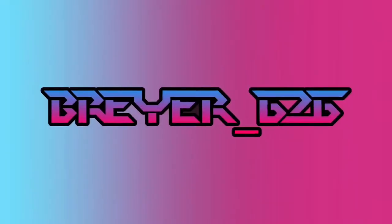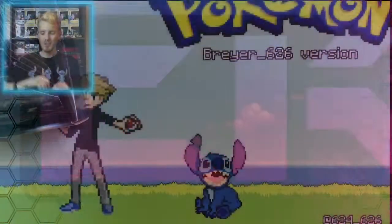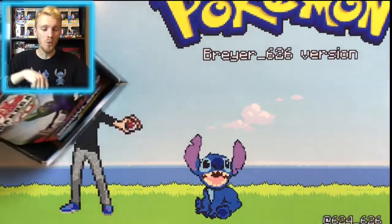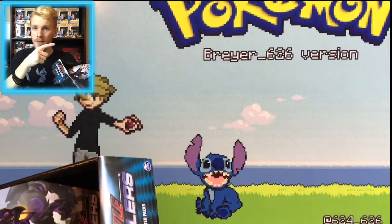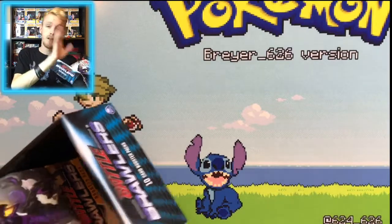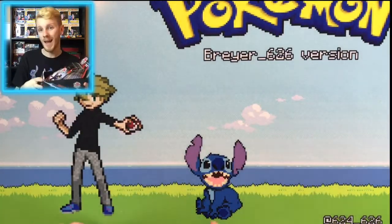Alright, so we got our second part of our box opening here of Bakugan Battle Planet. Aloha Cousins, Briart626 here and today we have part two of our booster box pack opening. We already did part one — if you want to see it, go ahead and click that card over there in the right-hand corner. This is part two, so we're gonna grab our six packs and get them open to see what we have inside.